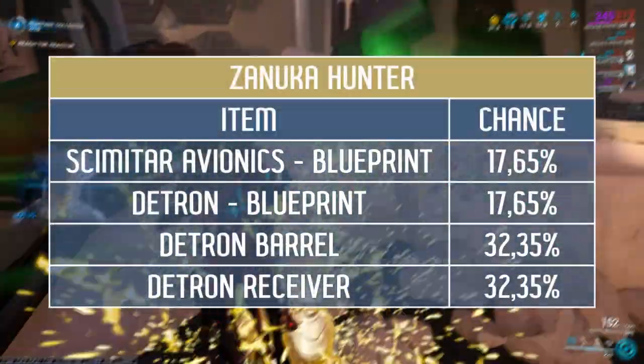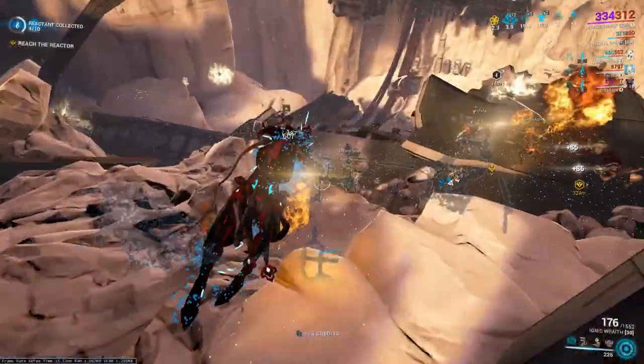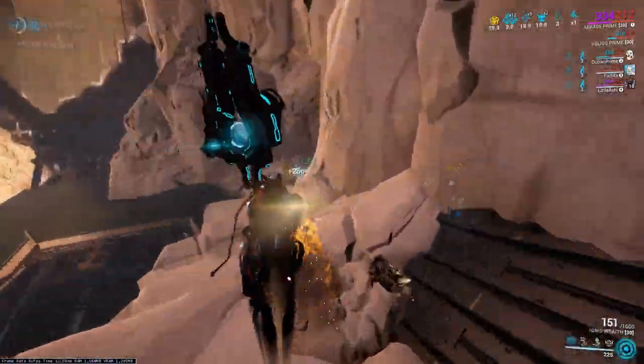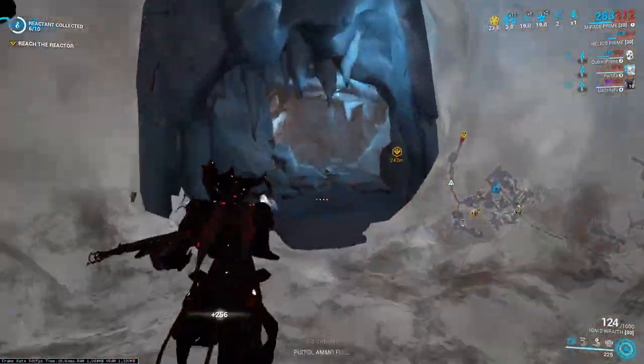Possible drops from Zanuka include the Scimitar Avionics Blueprint, Detrum Blueprint, and its parts. Being captured by Zanuka also has its consequences - your Warframe wakes up in Alad's lab and you have to get out, recover your weapons, and escape to the orbiter.